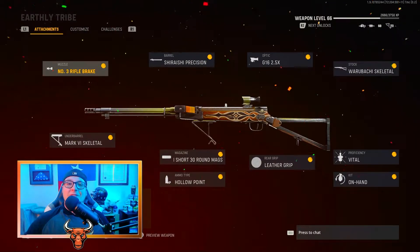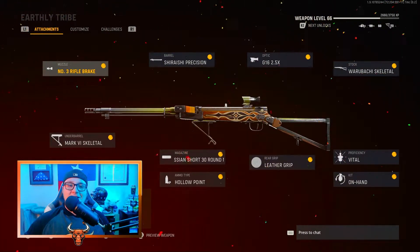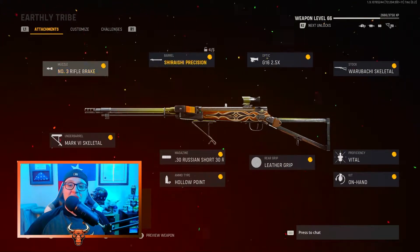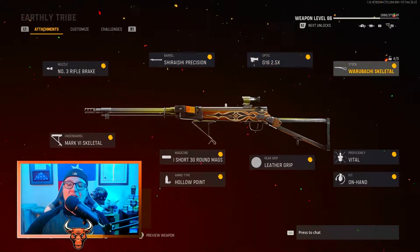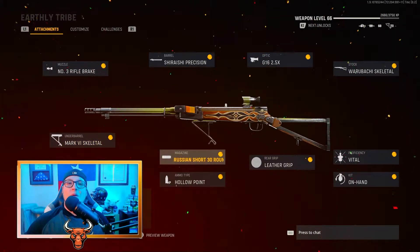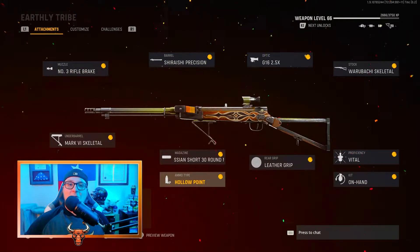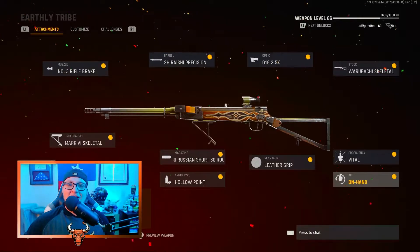Here is the setup for the Earthly Tribe variant. On the muzzle is the No. 3 Rifle Brake. On the barrel is the Shireishi Precision. On the optic is the G16 2.5x. The stock is the Waru Bachi Skeletal. The underbarrel is the Mark VI Skeletal. The magazine is the .30 Russian Short 30-round mags. The ammo type is hollow point. The rear grip is the leather grip, the proficiency is vital, and the kit is on hand.